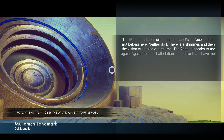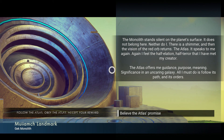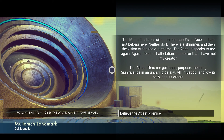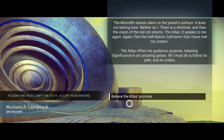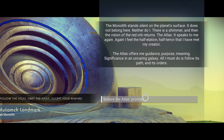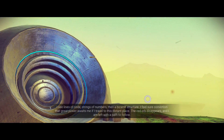The monolith stands silent on the planet's surface. It does not belong here. Neither do I. There is a shimmer, and then the vision of the red orb returns. The Atlas speaks to me again. Again I feel the half-elation, half-terror that I have met my creator. The Atlas offers me guidance, purpose, meaning, significance in an uncaring galaxy. All I must do is follow its path and its orders. So I believe the Atlas's promise, because I want to continue the storyline.